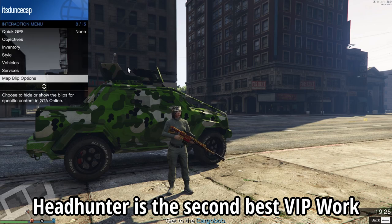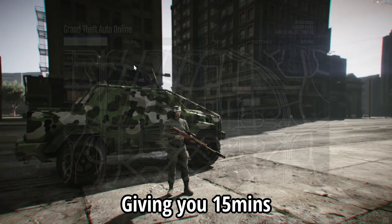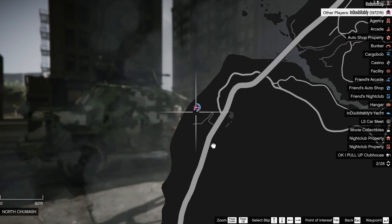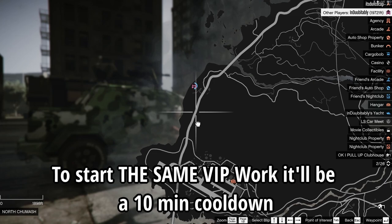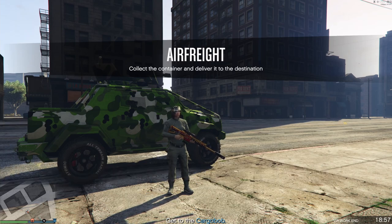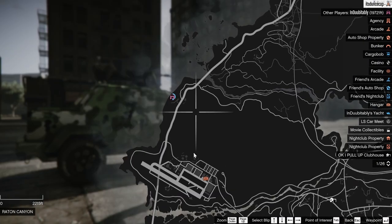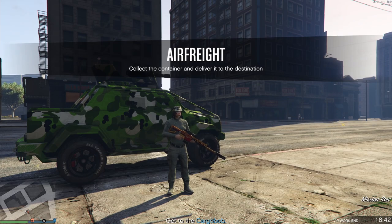My friend now has 20 minutes to himself and nobody can know he's selling unless he makes it obvious by passing a player. If you pass a player in an armored vehicle or a big truck, they'll know you're selling — so the best thing is to avoid players. This method only blocks your red sell blip. Your player icon is still on the map, but nobody knows you're selling because the red icon is gone.